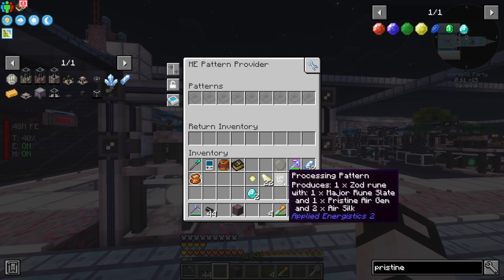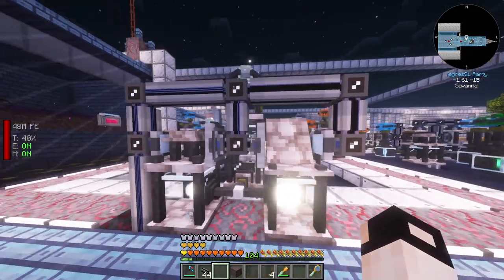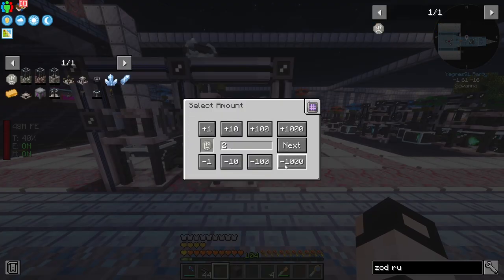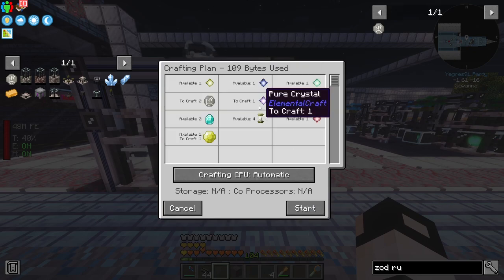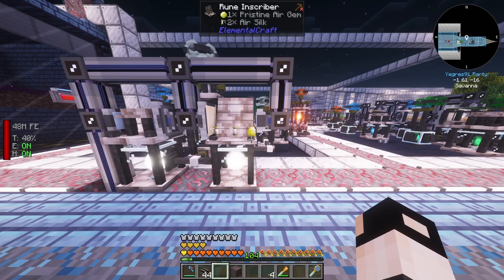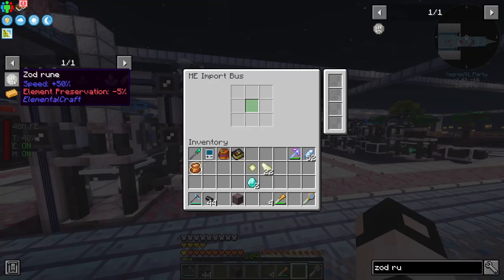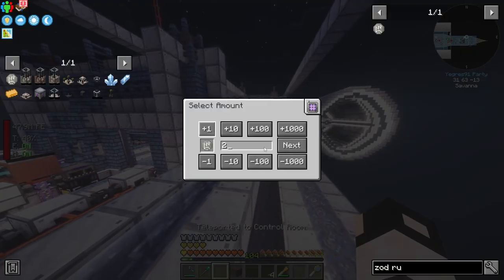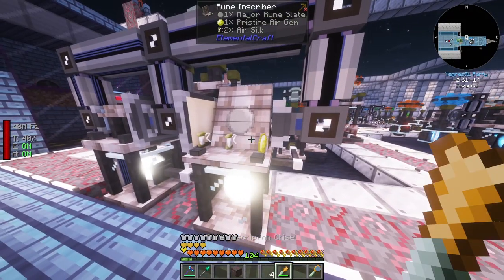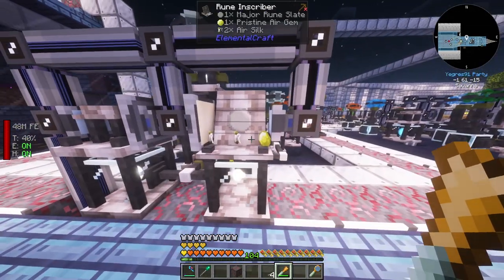We also need a recipe for the major rune slate and the zod rune. The zod rune pattern goes into the pattern provider, and the major rune slate goes into our molecular assembler. Let's try the pristine gem and zod rune - order two. It will craft a pure crystal, then the pristine air gem. Set the filter and redo that - it works!